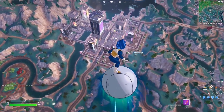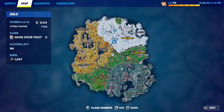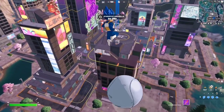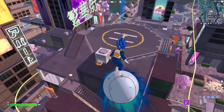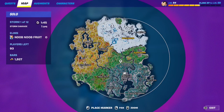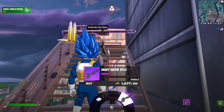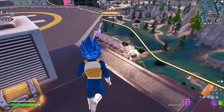For this week's seasonal quest, you have to destroy 25 structures or objects while on a grind rail. Go to the Mega City POI — it has all the grind rails you need; those are the yellow lines in the air. Destroy any object while riding the grind rails. I highly recommend going to the Stray NPC on top of this building and buying the heavy sniper rifle.